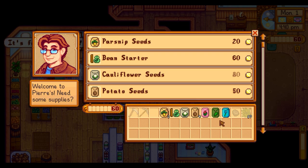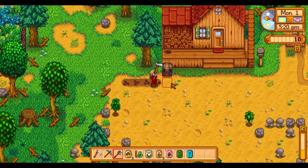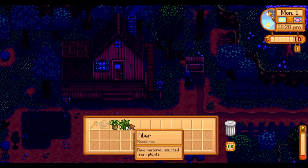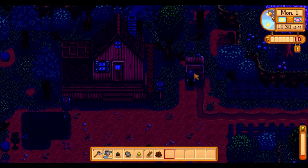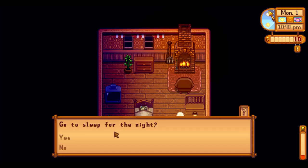I sold forage to Pierre to get a few extra coins for more potato seeds. I went home, planted them, and for the rest of the day I pretty much just farmed mixed seeds and forage. I sold half my fiber, a horseradish, and several items to start my way toward completing the all items shipped achievement, and went to bed.